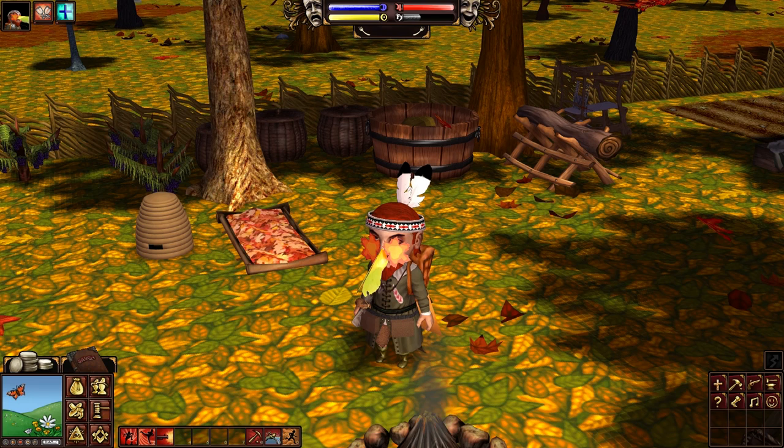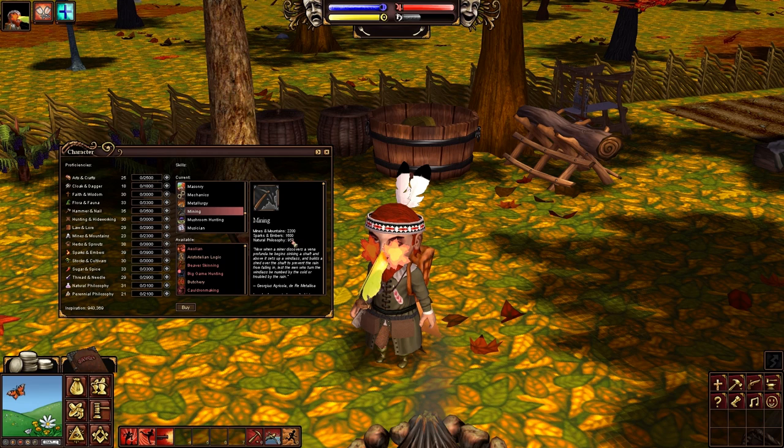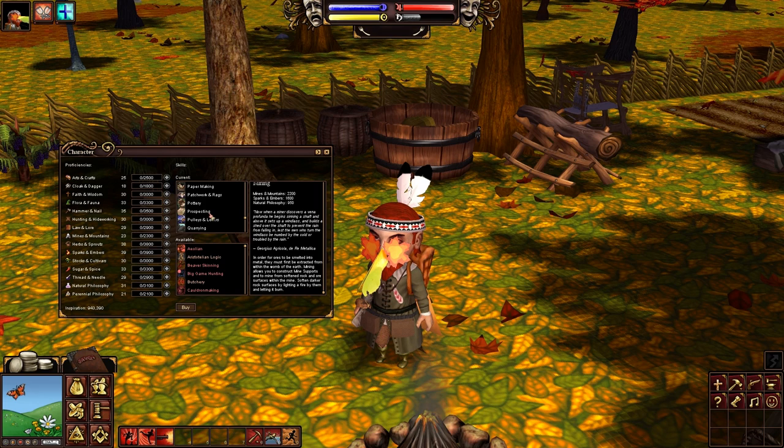So how do we get started with mining? Well, first things first, we're going to have to look at the skills required. Let me bring up my skills tab here. The first thing we're going to have to get is under M - Mining. It's not too high a level skill; the highest requirement is Mines and Mountains 2200. This is going to allow you to build mining related structures and just allow you to mine once you get down there.